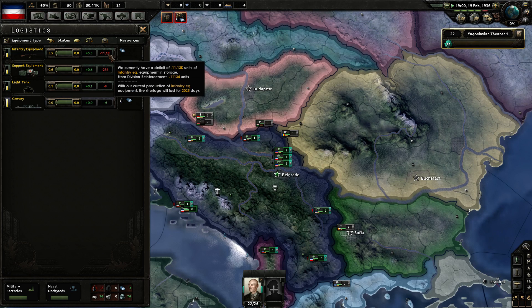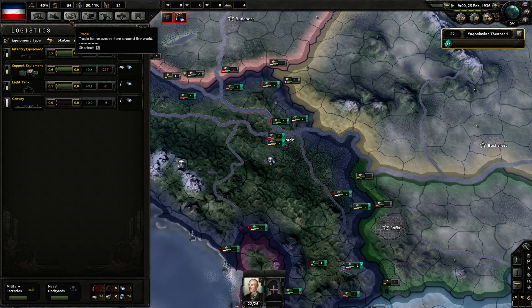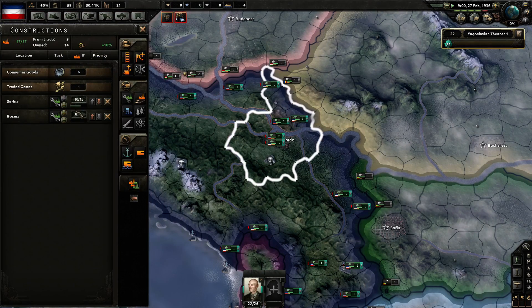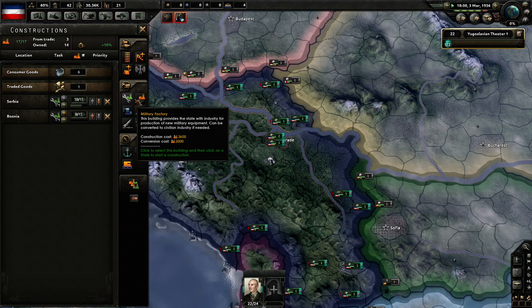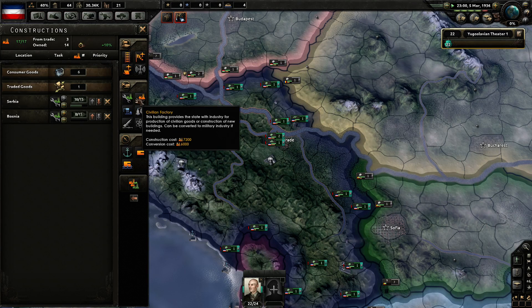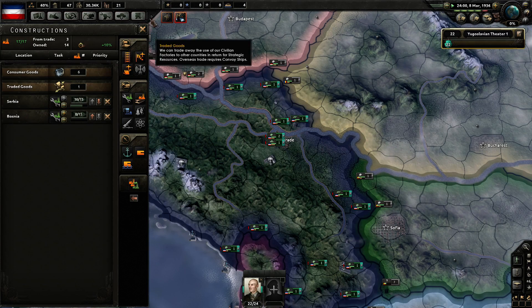As soon as the game starts rolling, you'll find that as Yugoslavia you are totally behind in infantry equipment — like 2,000 days behind. So to deal with that issue this time around, I'm going to build military factories first. Usually I start with a civilian factory and then a military factory and just alternate — civilian, military, civilian, military. But this time around we're just going to go pure military factory.